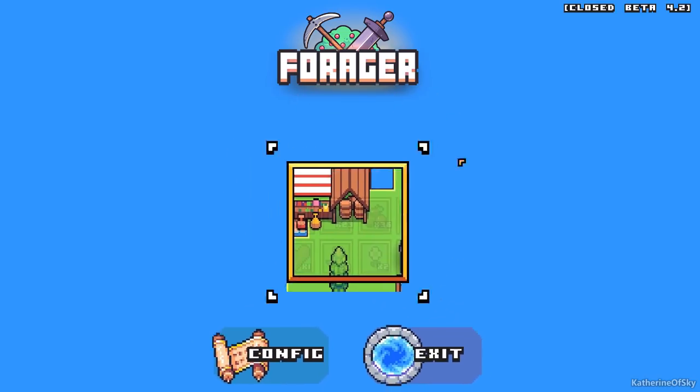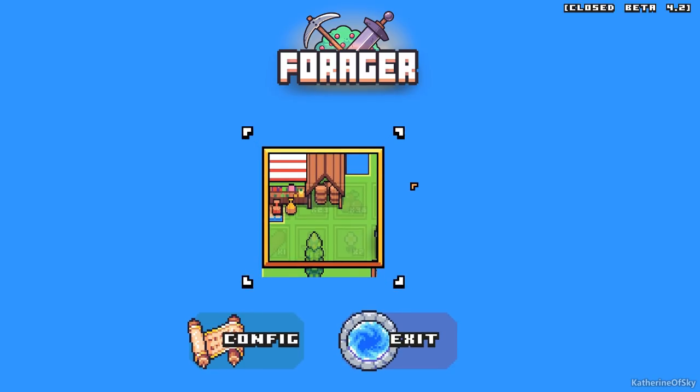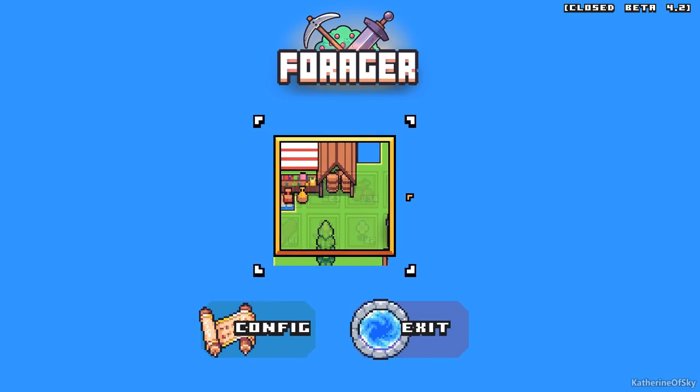To get into the closed beta, you have a couple of options. You can either join the Discord for the Forager game — not my personal Discord, but the Forager Discord. When you chat, post memes, help other people, and talk about the game, you can level up. Once you hit level 30, you will get a copy of the game. This is from the developer's email he sent me today. The other way, if you want instant access, you can pledge to the creator's Patreon. Both links are in the description below.